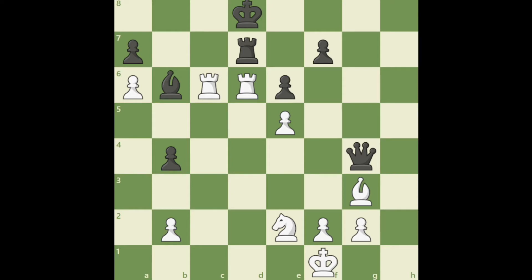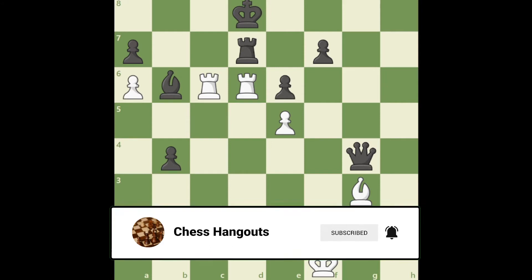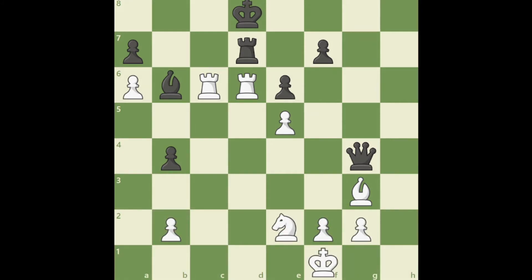Looking at the board, white is a queen down but is a rook and a knight up. Still, you could see that black has a sizable advantage because of the queen — especially in endgames, a queen could prove to be the major difference. But white's position seems pretty good: the rooks are in good positions, the king is safe, and we have this a6 pawn which is well advanced and could turn out to be really important.